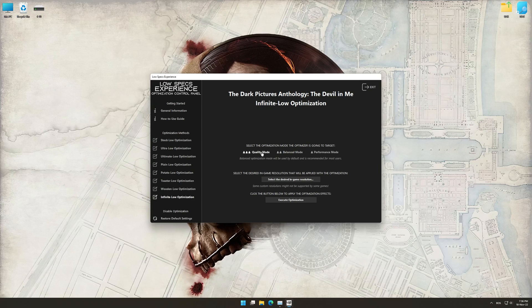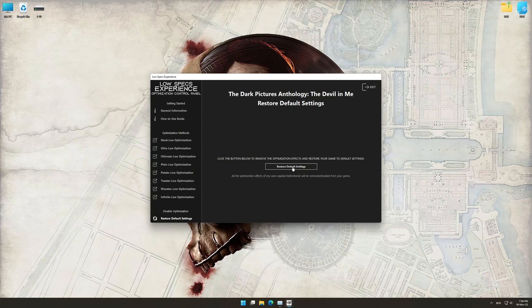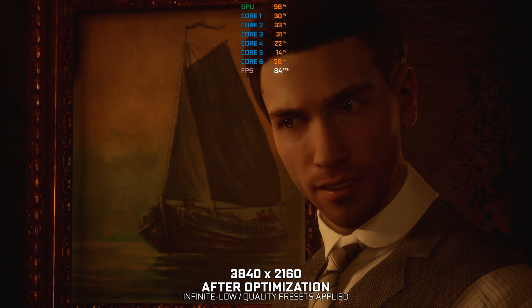When the optimization control panel loads, simply select the optimization presets and the resolution you would like to render your game at. This is something you will need to experiment with on your own, in order to see what works best for your system. Once you decide which optimization presets and resolution you are going to use, press the Execute Optimization button and then start your game. If you are not satisfied with what you see, you can always restore your game to default settings by choosing the Restore Default option.